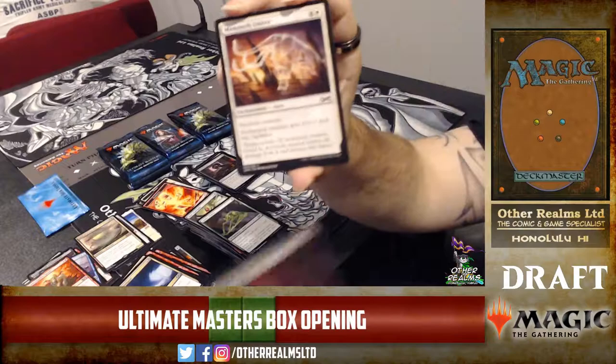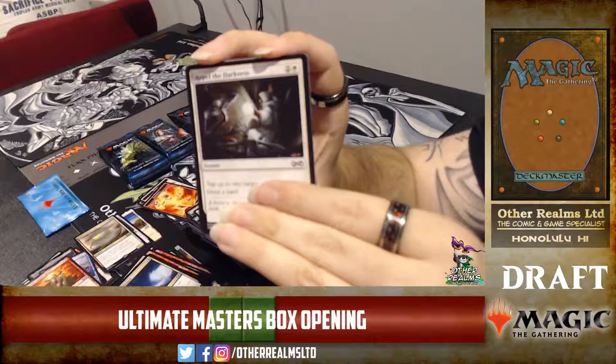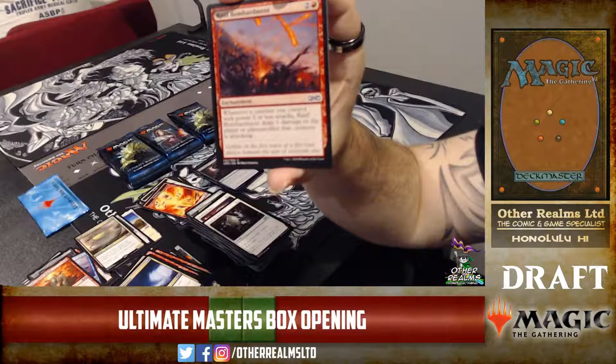Mammoth Umbra — a more permanent version of the power boost, gives half the power increase but it sticks around. Not bad. Repel the Darkness — tap two target creatures and draw a card. You can attack with two heroic creatures, get the heroic triggers, then tap them before damage — really neat interaction.